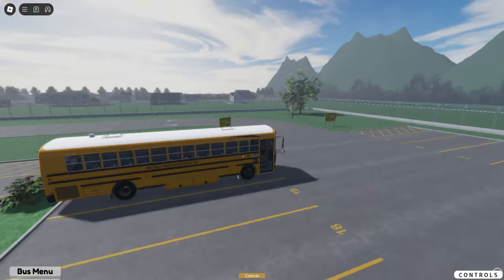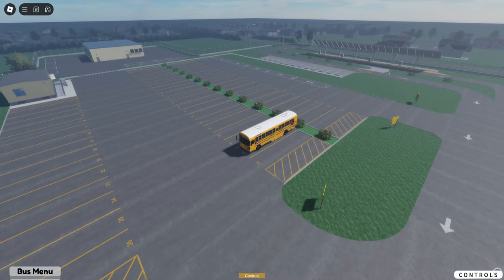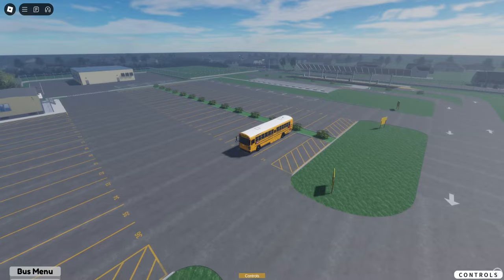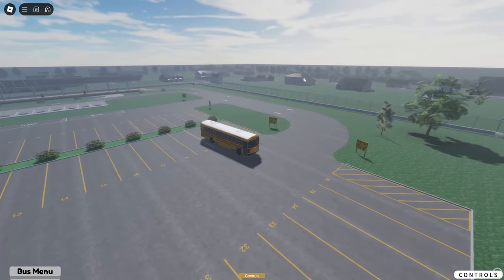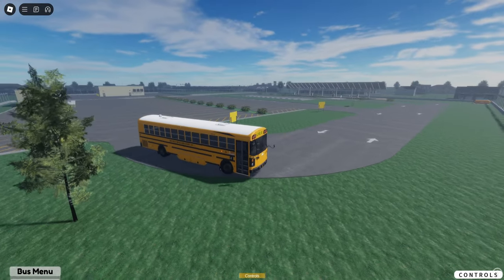I'm interested to see when that gets implemented and where it's going to be. I think it's for this game — I'm not 100% sure. It's Desert Ridge Elementary School, so I'm assuming it's for this game.